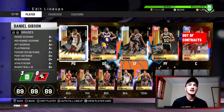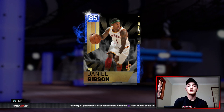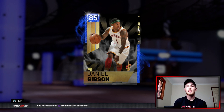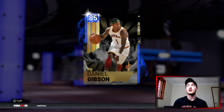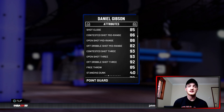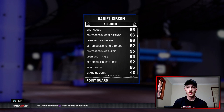Daniel Gibson for collecting 100 cards is very doable, especially after you get your team pack when you first start the game. Through domination you'll hit 100 cards easy. He's a really good point guard — his three-point shooting is better than the emerald Stephen Curry: open shot three is 93, contested three is 93, and off the dribble three is 92. You need shooters because defense is hard to get around.